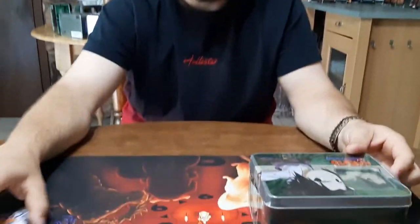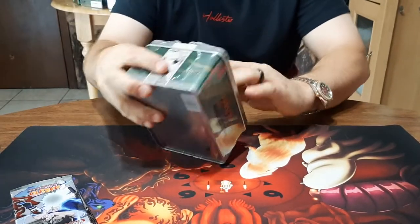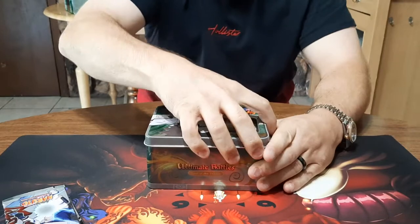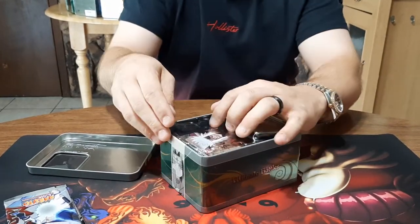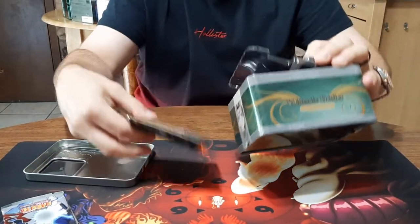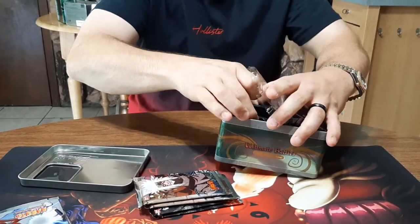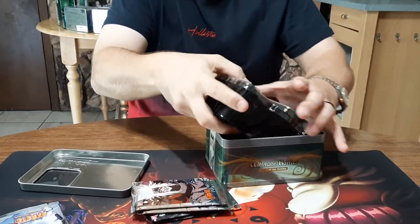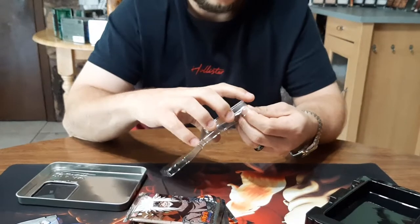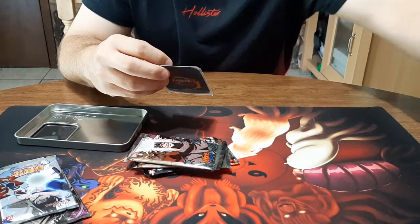All right, here we go. Let's start with the tin. Put that off to the side, take all the packs out. That's the easiest way to get this out without just destroying the side of it, if you guys wanted to know.